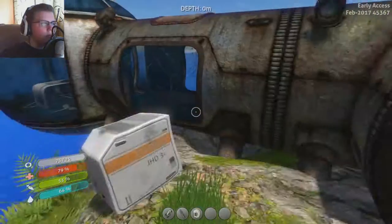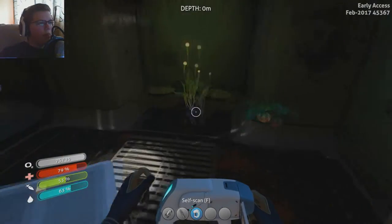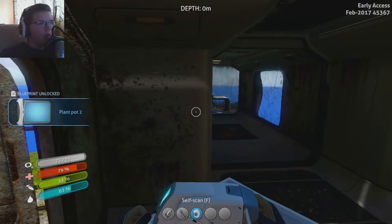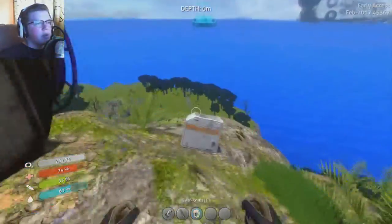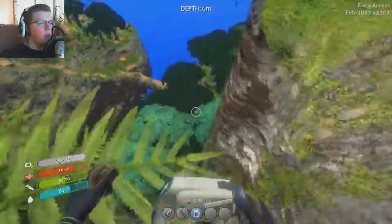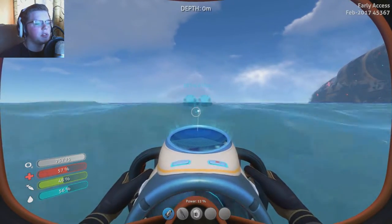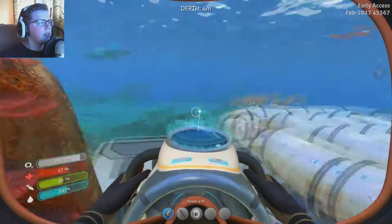What do you mean, inventory full? More stasis rifle stuff. Watermelon plant. Alright, you know what we'll do — we will come back. For now we're gonna leave this stuff here and I'm gonna bring my gravity gun with me this time, cause that's what I think I need. Our inventory is kinda full, so I'm gonna run back to the home and we will come back. And with 4% to spare — nice.